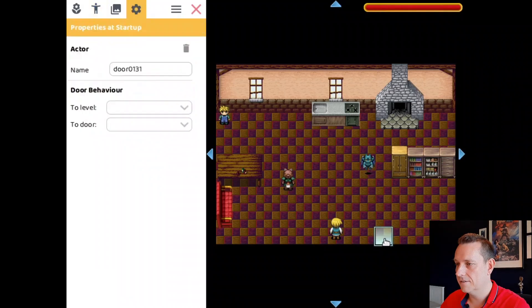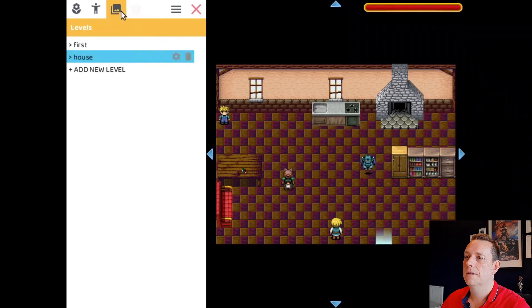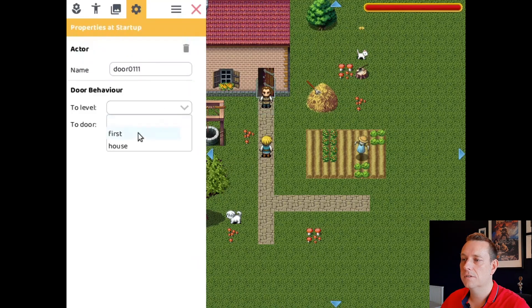Now let's configure the actors. First the door — this one needs to go to the first level, to the door in that level. And let's jump to the first level and do the same thing with this door: this one needs to go to the house level, to the door in the house level.